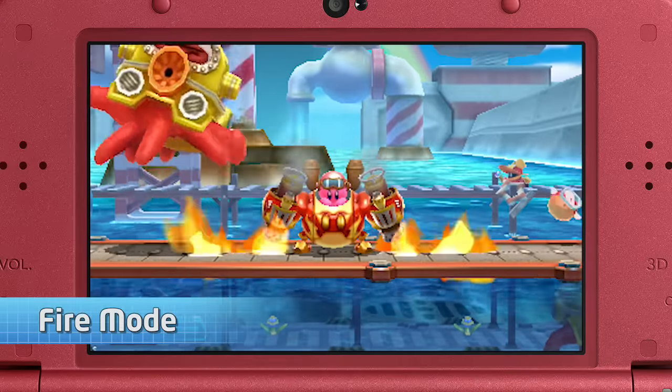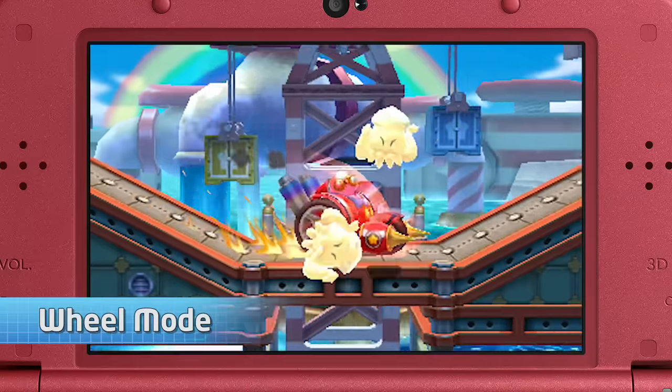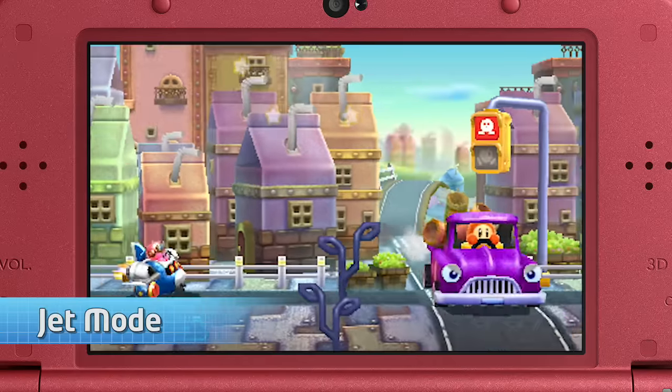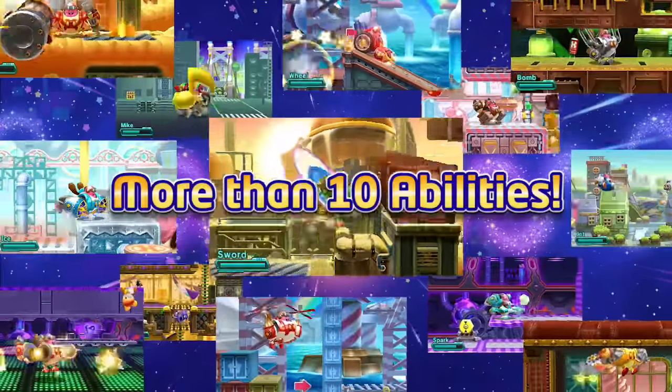Unleash blazing flames with fire mode, and shocking power with spark mode. Race around enemy territory in wheel mode. Fire missiles in jet mode. And switch between them to plow ahead. There are more than 10 types of Robobot abilities to scan.